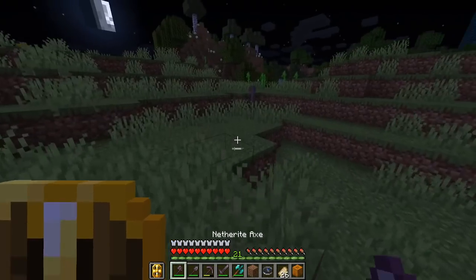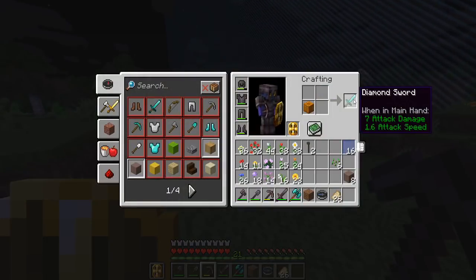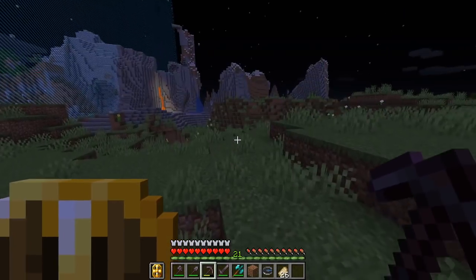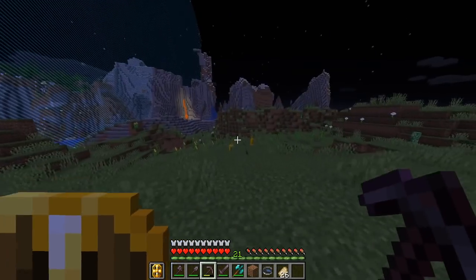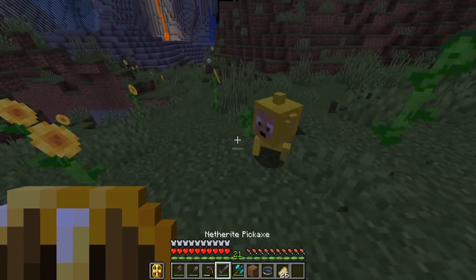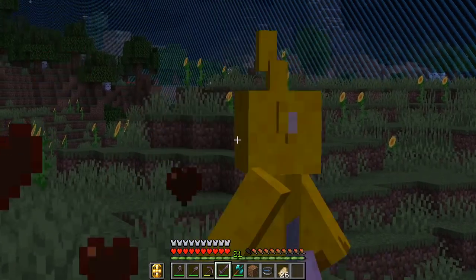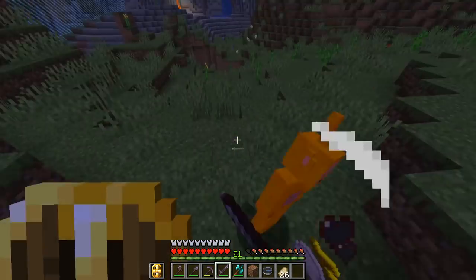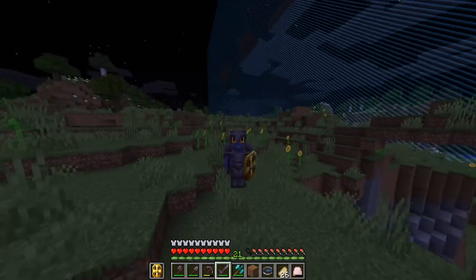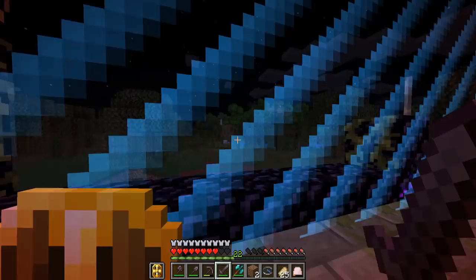Oh, there's a Teletubby! There's another one right here. I forgot to check the pumpkin. Diamond sword - not gonna make it. I'd rather keep the pumpkin. That's a good diamond sword recipe. Wait, there's baby ones too? Baby Teletubbies - I've seen everything now. Uh-oh. Teletubby die-die! Teletubby die-die! Well, I found the first cool thing. The problem is it's on the other side of the border wall and I can't access it.